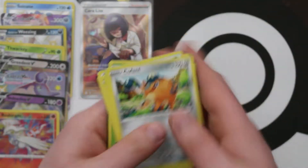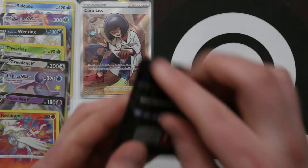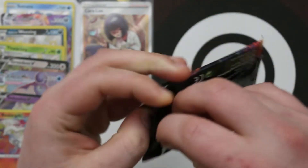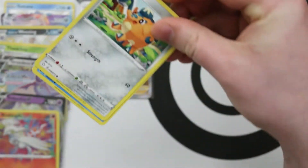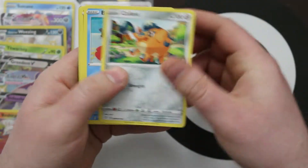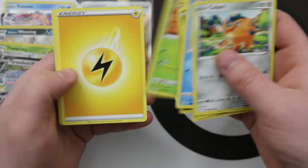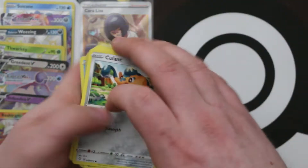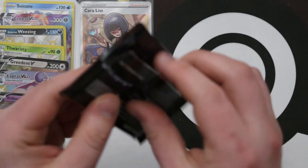We have Amazing Rare Reshiram! So far: one Shiny VMAX, one Full Art Supporter, one Amazing Rare, and some really nice regular Shiny Pokemon and regular Vs. A reverse Koffing and a Yanmega — that was a boring pack. And a Rusted Shield. Oh, there are two different Morpeko artworks! They're so cute.